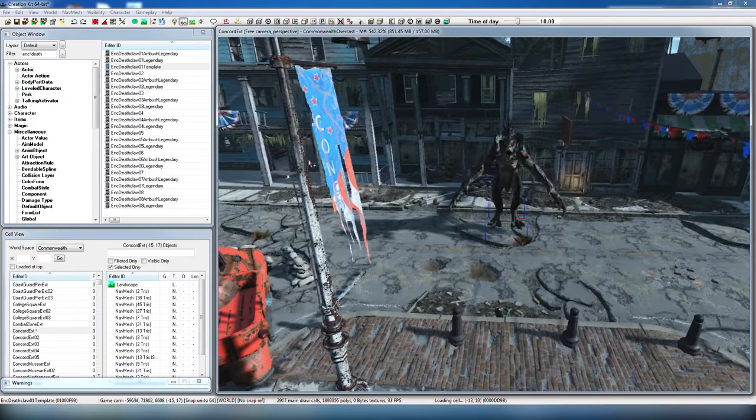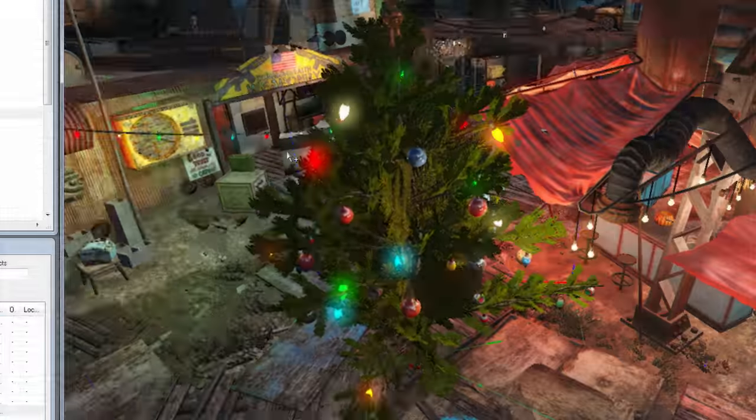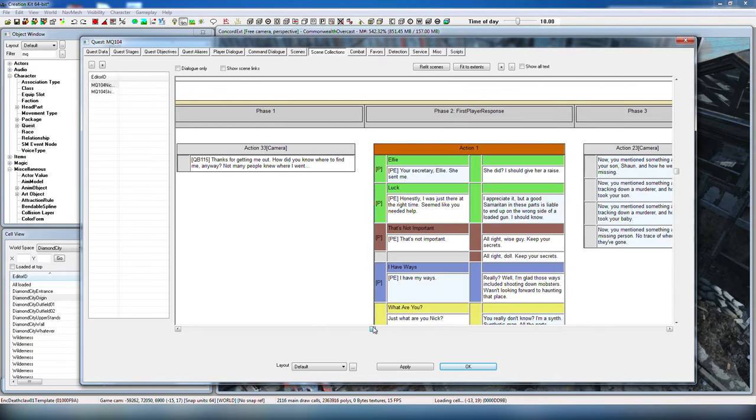The Creation Kit is the tool that we actually use every day to make the game. It allows you to touch almost anything you can imagine — from how game systems work, to the creatures, to the dialogue and level design. It's just been important to us as a studio to make sure we support our community in this way.